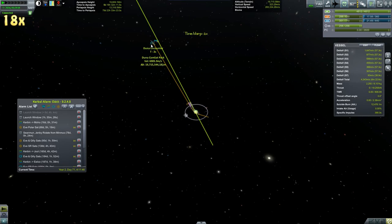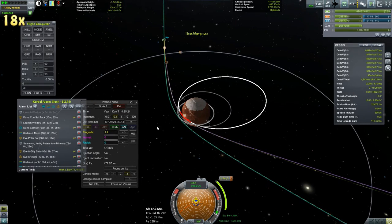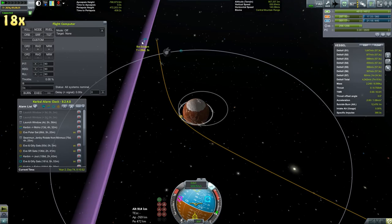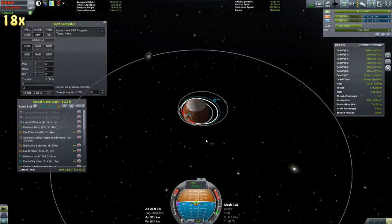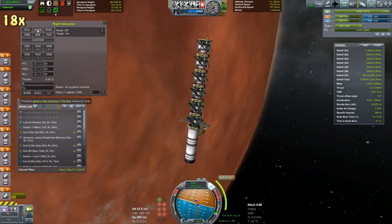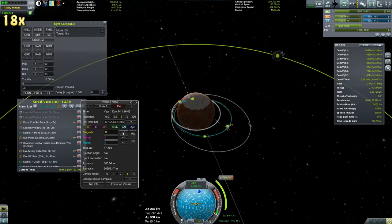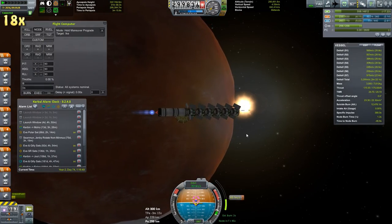Next up is our commsats. We have a total of six — three for Ike and three for Duna. These are a little bit odd; they only have two of the 50 million meter dishes and one of the 5 million meter omni antennas. They're basically there to connect Ike to the longer range antennas that the short range network has, as well as to connect to any ships traveling between Ike and Duna. They were launched before we got RCS, so they have a whole lot of delta-V for their tiny little satellite cells, but fine maneuvering is a little bit difficult.